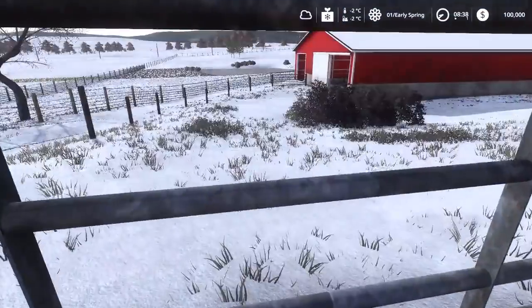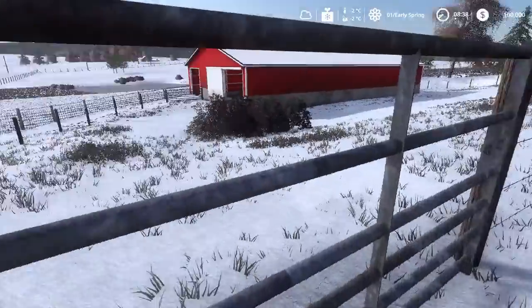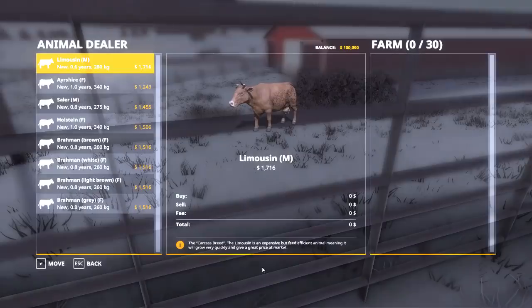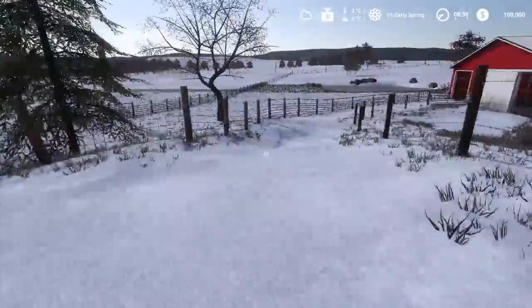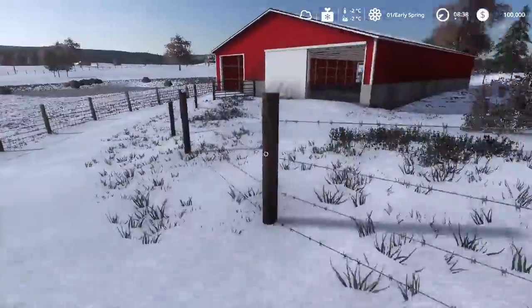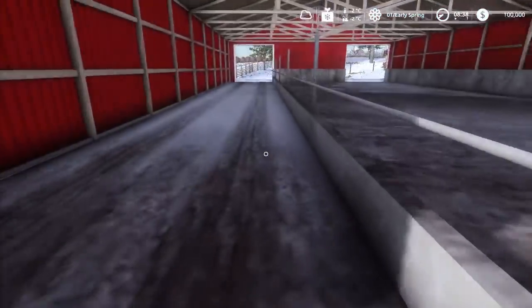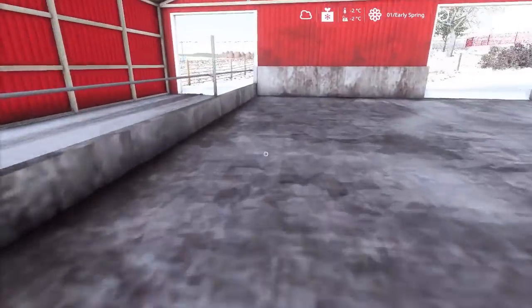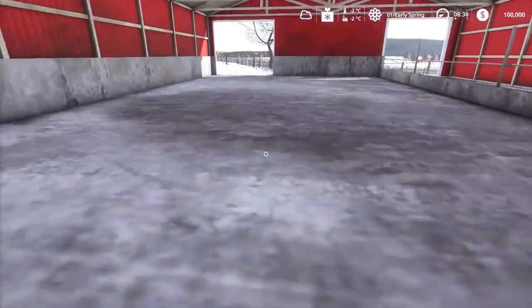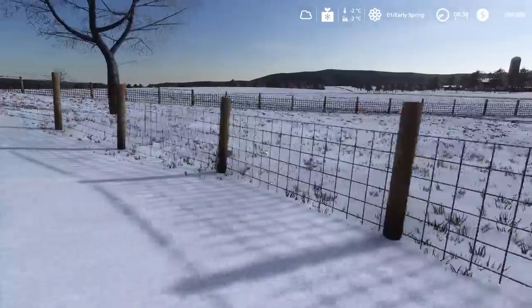Down here you've got a dry cow area, or you can use it to raise beef cattle, heifers, whatever you want. Just drive in here with your mixer wagon to feed them, and manure will spawn in random piles all over the floor, so you'll need to pick it up to keep the cows happy.